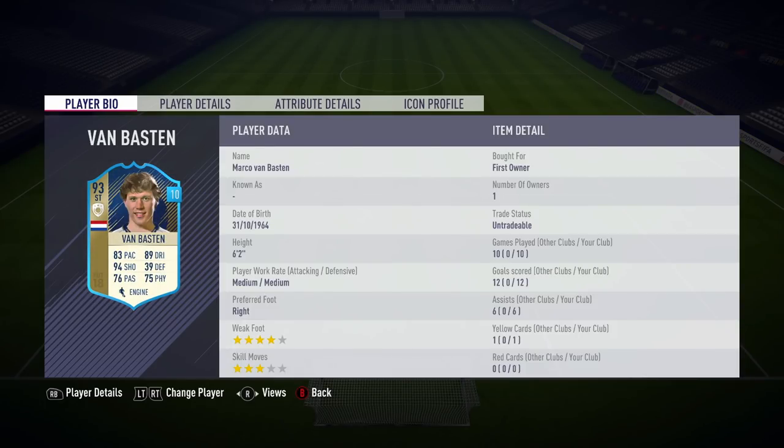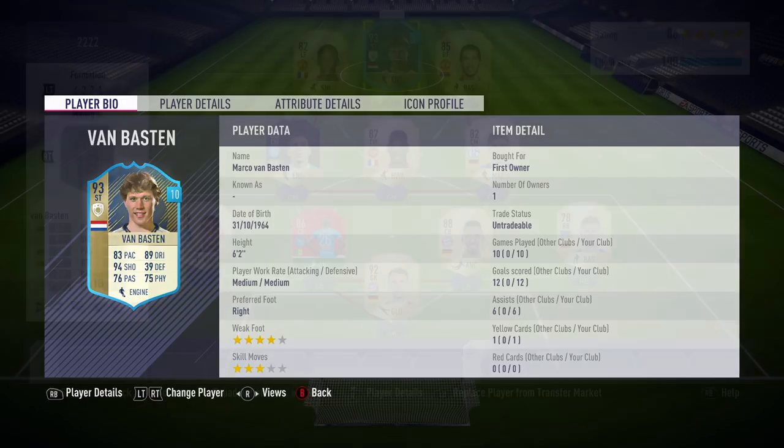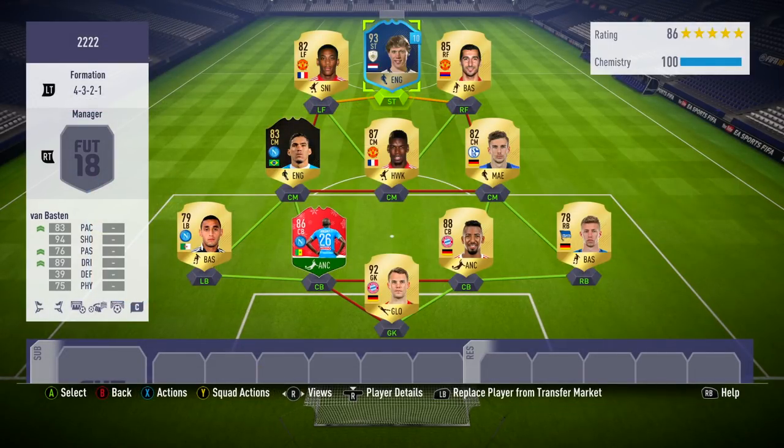The 93-rated prime version of Van Basten has 83 pace, 89 dribbling, and 94 shooting. The striker is 6'2 with medium/medium work rates, right-footed with only 3-star skill moves, but he does have a very nice 4-star weak foot. Combined with his shooting, that's going to almost feel like a 5-star in-game.